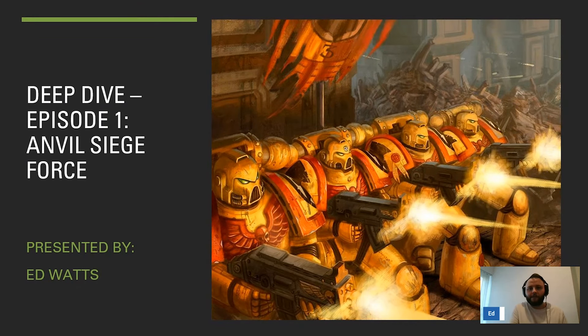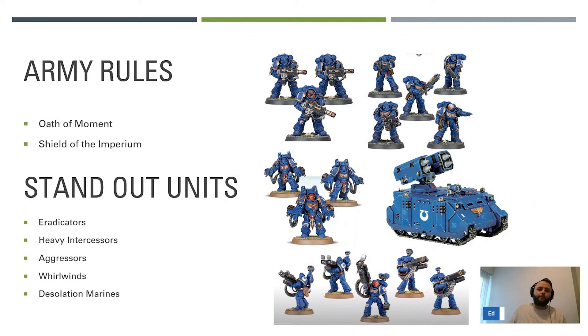Hello guys, my name's Ed from Six Plus Plus. This is the first of hopefully a fair few episodes of the Deep Dives. Today, by popular opinion, we're going to be looking at the Anvil Siege Force. These guys are effectively like the Imperial Fists-esque detachment. They've got some rules for heavy and a lot of rules around remaining stationary. That can sound quite tough to use because the game revolves around moving onto objectives, but I do think there are some tricks in there that will help you do that and make them viable in a competitive circumstance depending on the list and build.